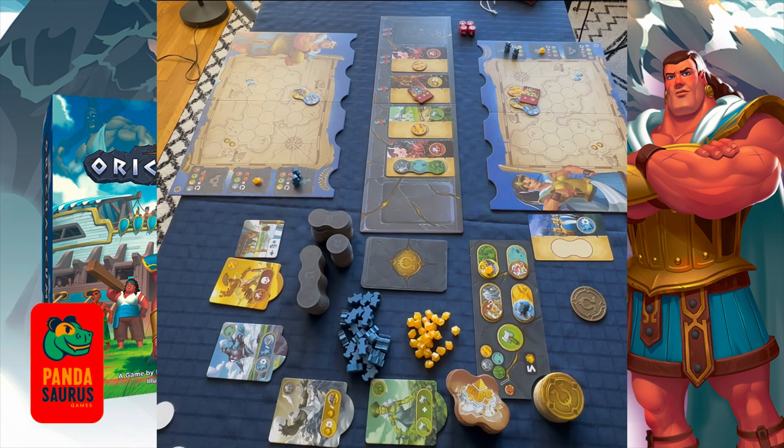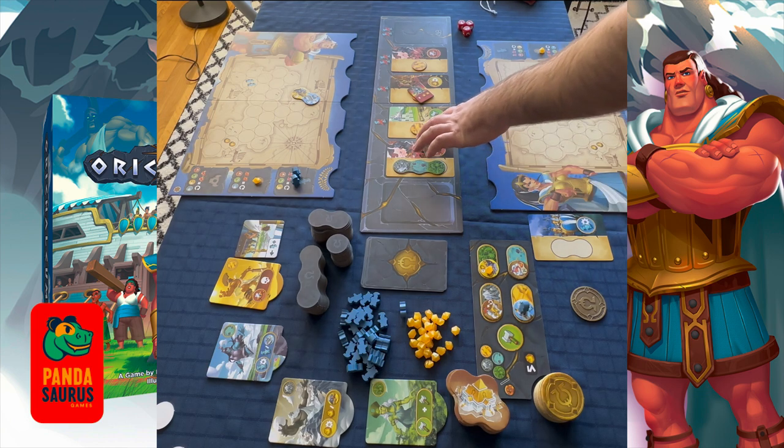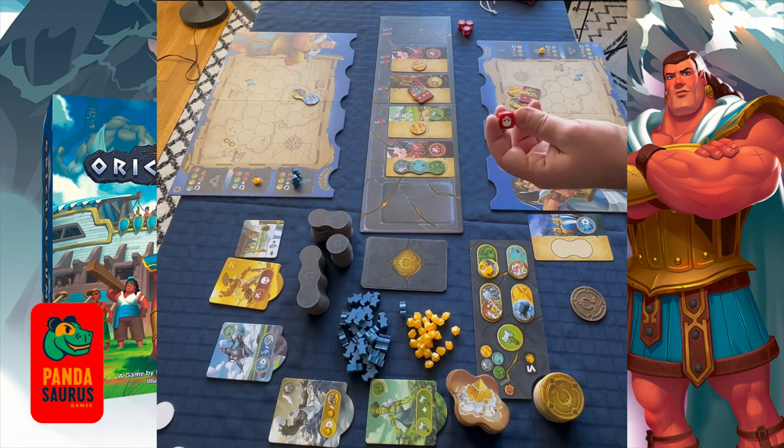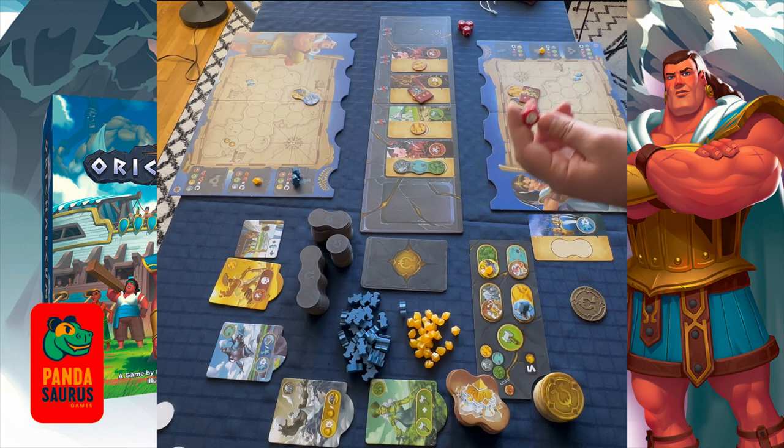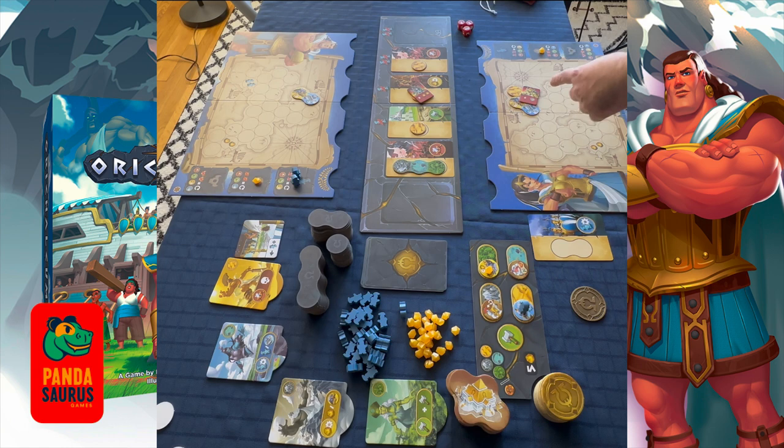If we don't want to stop our turn, we have the option — since we have two hoplites — to discard two hoplites to perform any of the extra actions on the board. In this case, we might want to combat that monster. To fight it, we take one die. Since we don't have any hoplites to dedicate, we roll one die and try to beat a six. The skull represents six and is an automatic kill; otherwise you add up the numbers on your dice. In this case, we did not kill the minotaur.